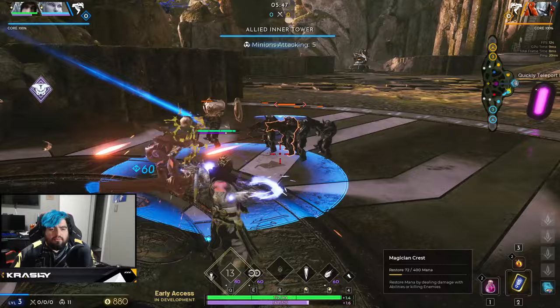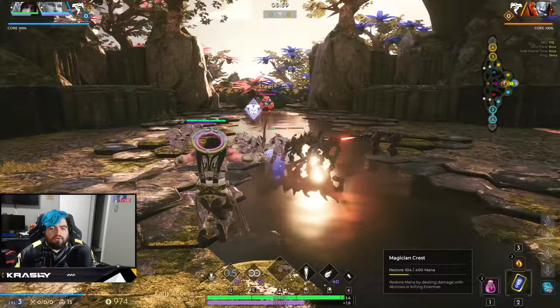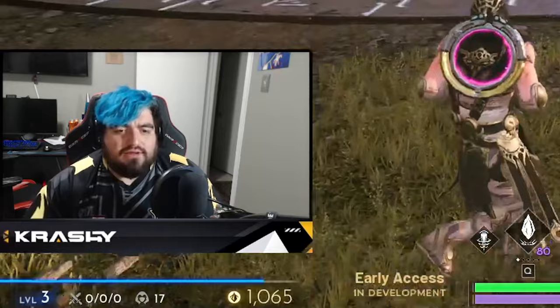There are three ways to hold a lane: neutral like this, shoved where you're pushing it into their tower, or frozen on your side where you try not to push it. I'm kind of trying to freeze the lane here — I don't really want to push it too heavy, I'm just holding it. At the bottom left I have 1070 gold.